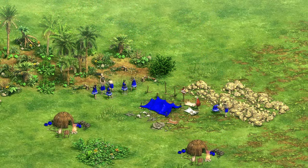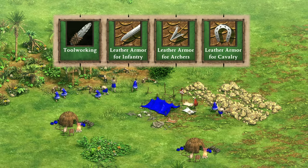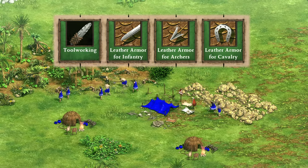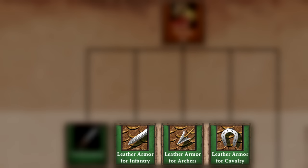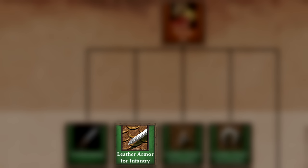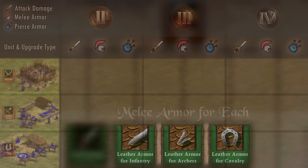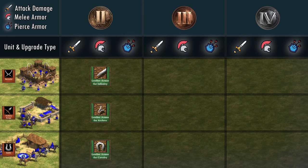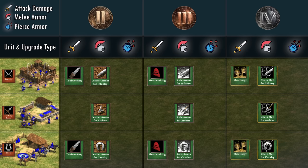The Storage Pit acts like the blacksmith in AOE2 as mentioned before. Although the five different tech icons may look similar, the upgrades in Return of Rome work quite differently. You'll start off with four different technology lines in the Tool Age. The armor icons you're used to from AOE2 only upgrade the melee armor of the unit class — so infantry armor, archer armor, and cavalry armor refer really to the melee armor for each unit type. These technology lines all give plus 2 melee armor each subsequent upgrade for a progressively higher cost.